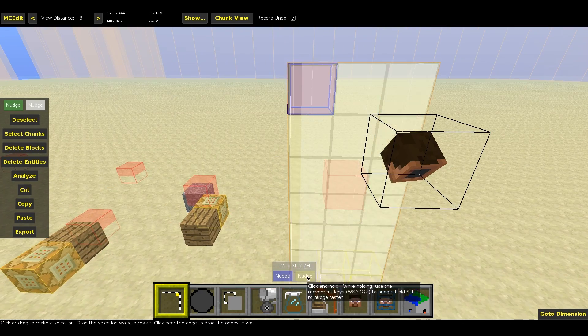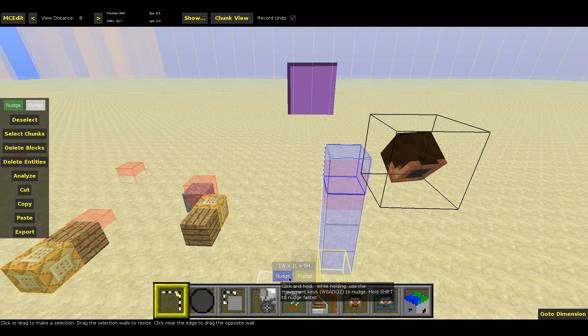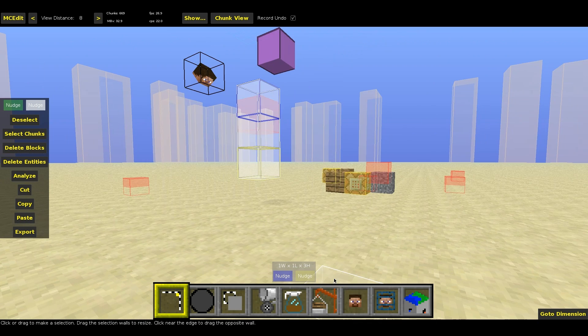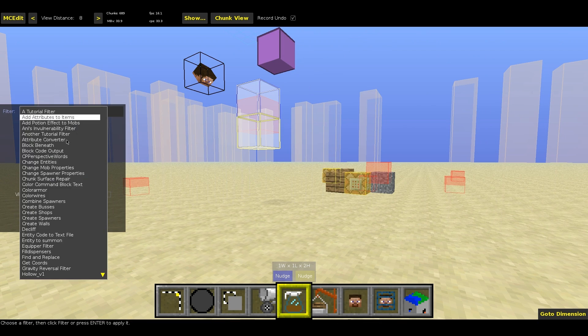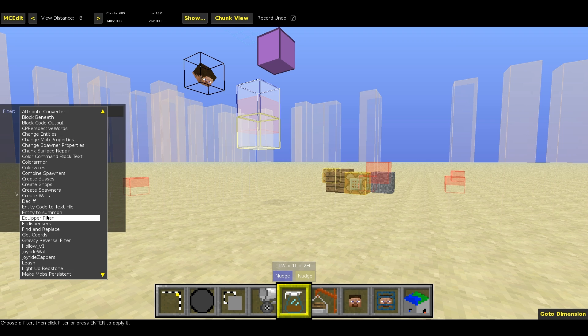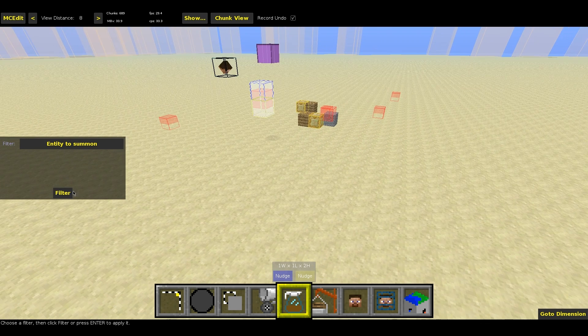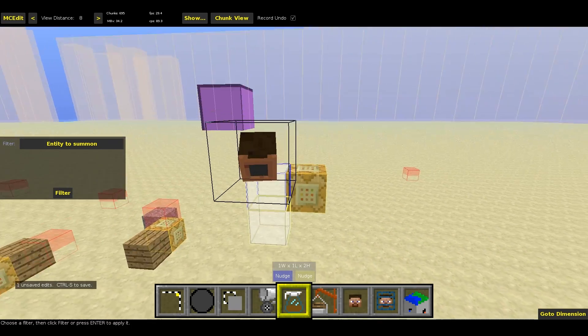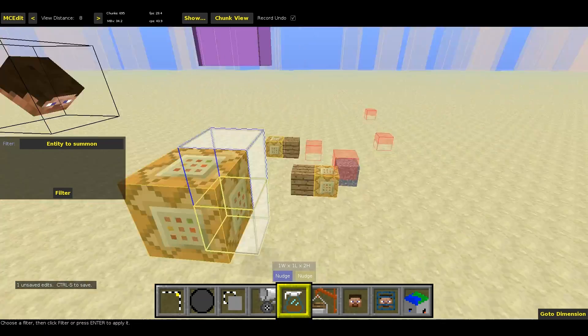What we do is we just select the entity we want to have in a command block, and then we select the 'entity to summon' filter. It creates a command block somewhere near the entity, and it removes the entity.